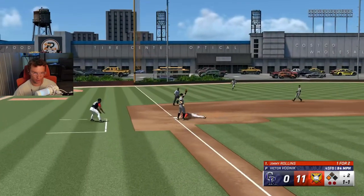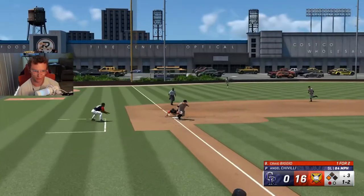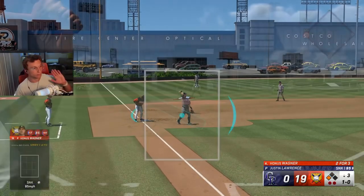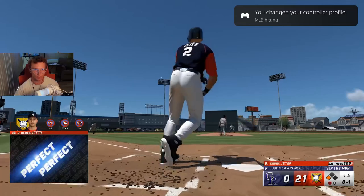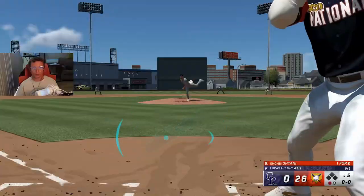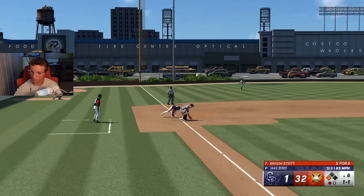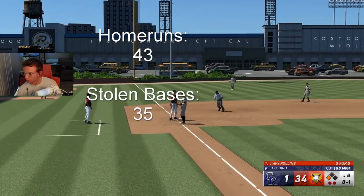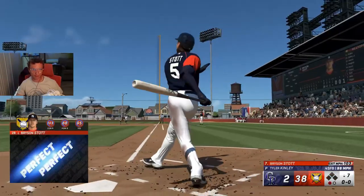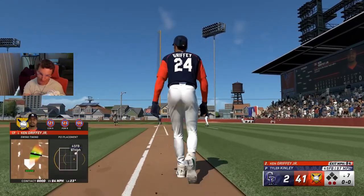Get a home run pitch to hit right there. Stealing the last pitch — he's out by a mile. I feel like Mike Schmidt is just a tiny bit better, like you can get a little more use out of him. We got Shohei. 35. Mixed in there as well. Griffey — Griffey makes it number 50. We are done with home runs.